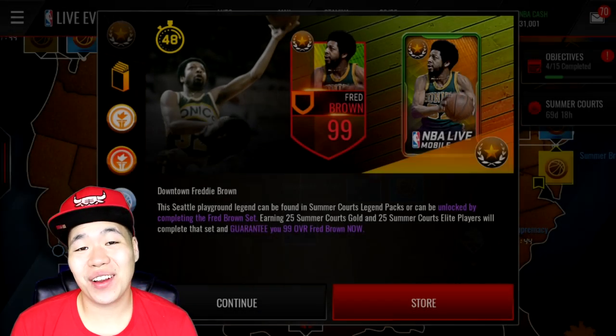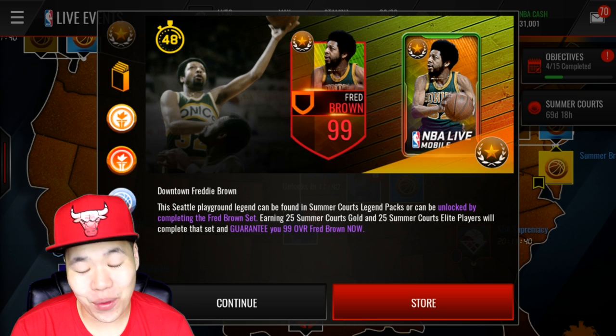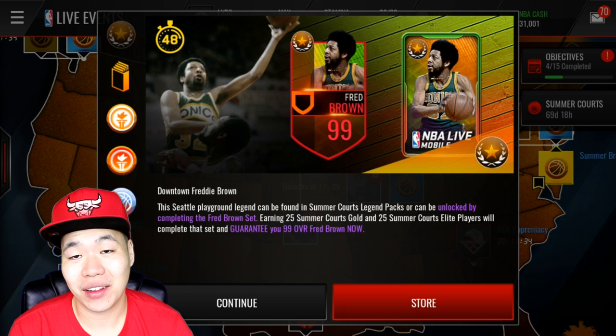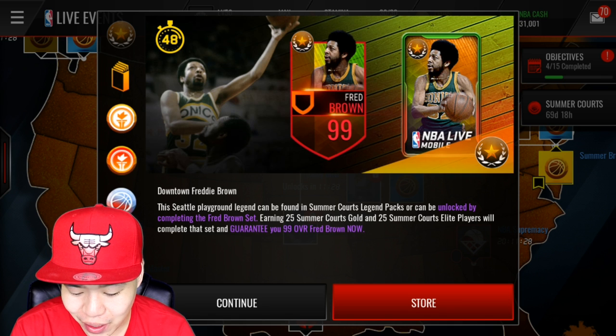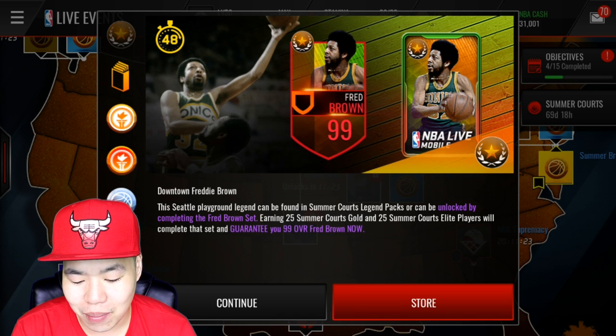What is good, Killer Squad team! We're back on NBA Live Mobile. If you log in you will get the news that we got a brand new player in the store slash set. We have Fred Brown, the shooting guard for the defensive lineup. We call him Downtown Freddie Brown — a Seattle playground legend. He can be found in packs, or you can use 25 Summer Court golds and elites to make him.